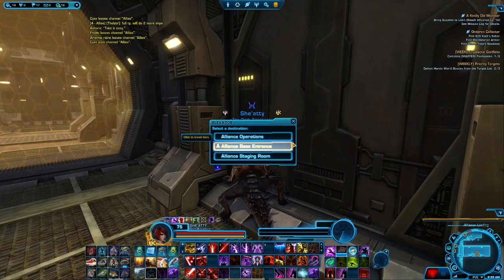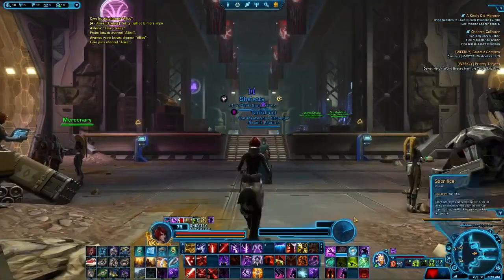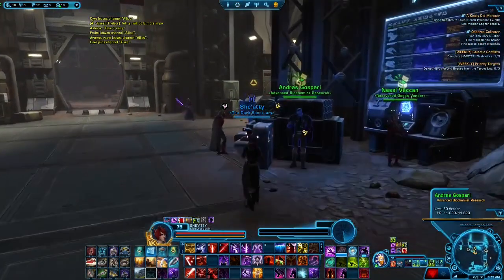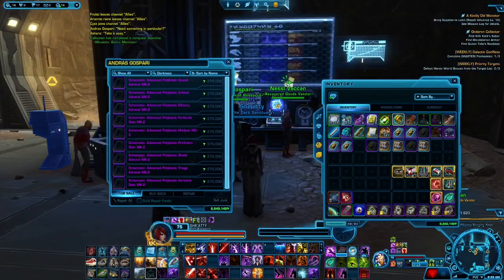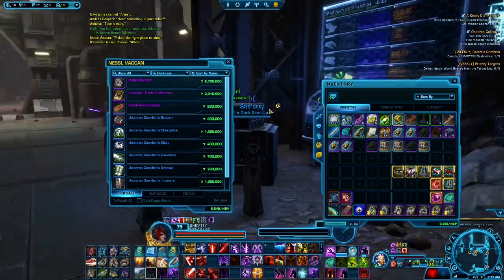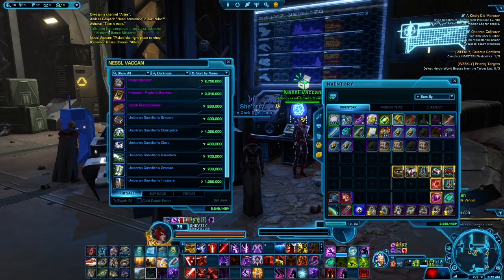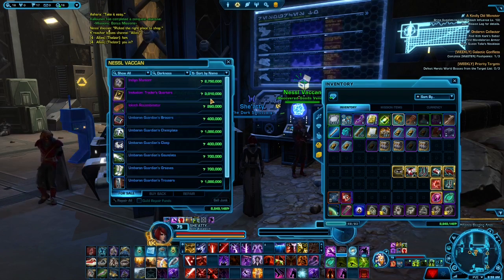Fly or mount over to the Alliance operations base area and go to the staging room. When you come in here, you'll be able to talk to the Advanced Biochemist Research vendor. You can also talk to the Recovered Goods vendor — these two offer different items.